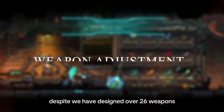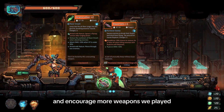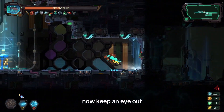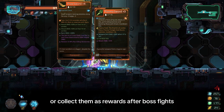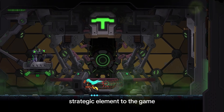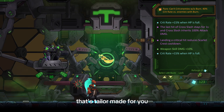Now let's talk about weapon changes. Despite having designed over 26 weapons, we see a phenomenon where most players stick to one weapon throughout their whole playthrough — which we hope to change by encouraging more weapons to be played and letting some underestimated weapons shine, while introducing the concept of weapon evolution attributes. Keep an eye out, as you can stumble upon weapons with these attributes randomly scattered across the map or collect them as rewards after boss fights. These attributes subtly enhance the existing power of each weapon, adding a more nuanced and strategic element to the game. You can always add or swap these attributes in the crafting room, mixing and matching them to create a weapon that's tailor-made for you.